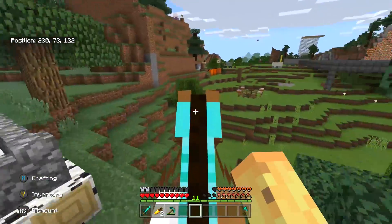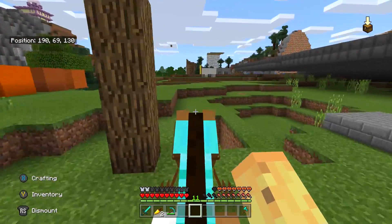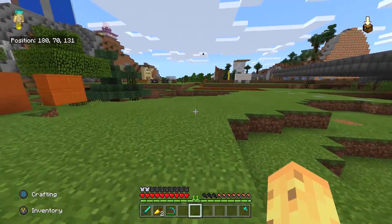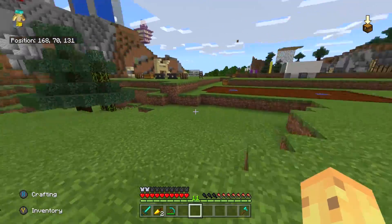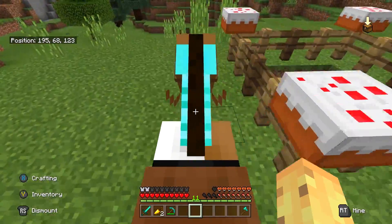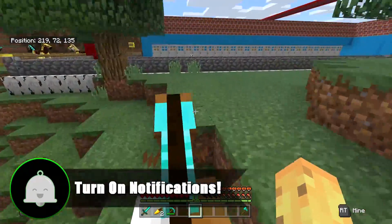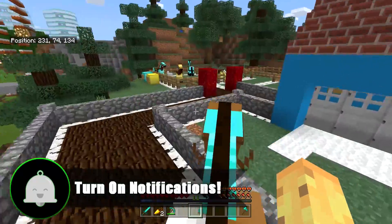They're basically like this horse right here — barely faster than running. This is me riding the horse, and this is me sprinting the same distance — it's barely faster. You can get a horse that goes literally almost double the speed of your run. So go ahead, breed some horses, tame some horses, do whatever you gotta do, but don't use the default horse because they usually suck.